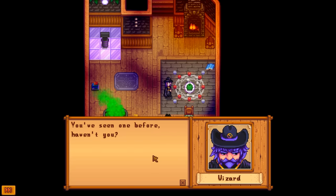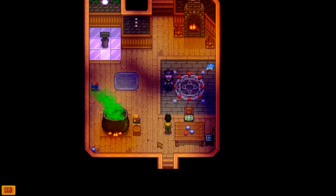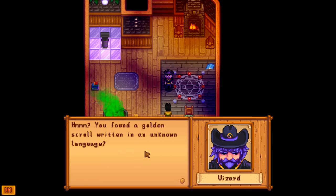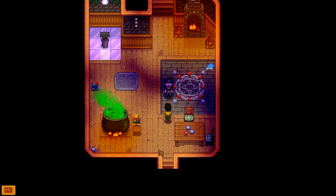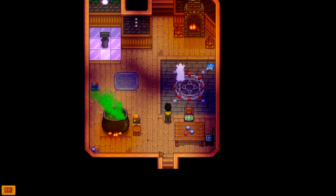The wizard says you found a golden scroll written in an unknown language and leaves to investigate. He returns quickly and translates: 'We, the Junimos, are happy to aid you. In return, we ask for gifts of the valley. If you're one with the forest, you will see the true nature of this scroll.' The wizard then leads you to his cauldron bubbling with forest ingredients — baby fern, moss scrub, caramel top toadstool.